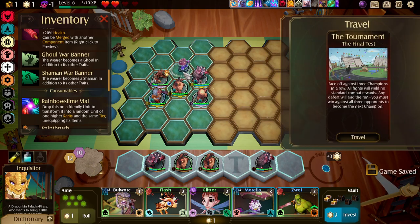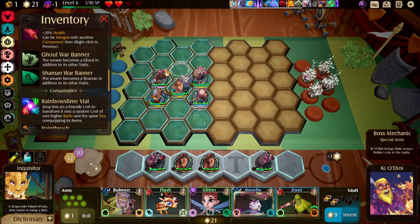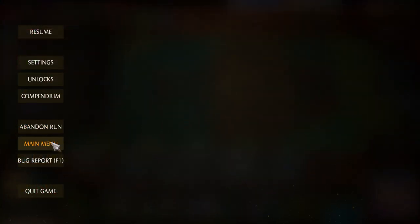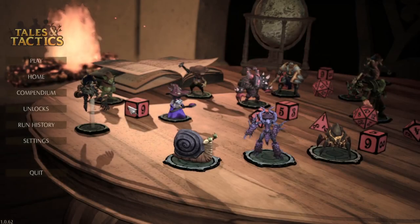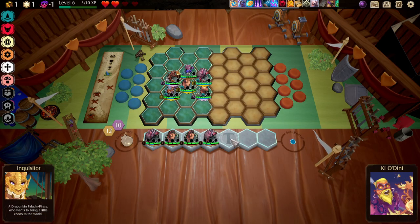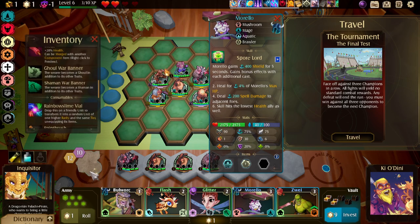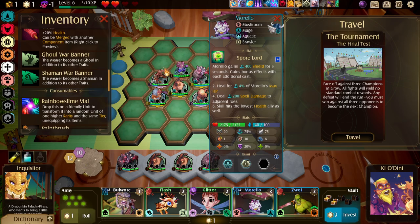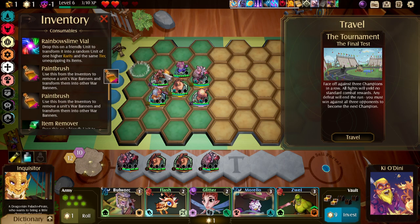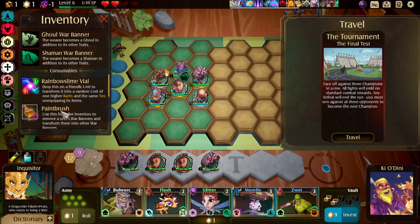Oh what's happening? Why can't I place my unit back down? What's happening? There's so many bugs, I don't know what's happening — why is it so buggy all of a sudden? This is so weird. There we go, okay that was a little strange. I don't have any marksman or defiler — I'll keep the shaman thing.